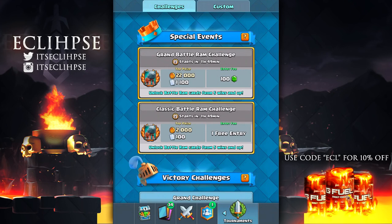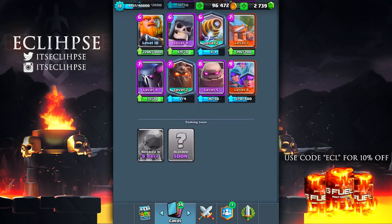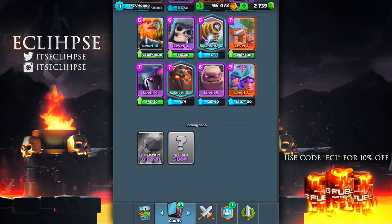This is very similar to the Electro Wizard challenge, because when that came out it gave us the ability to get the card a week before everyone else. Right now in Clash Royale, the brand new Battle Ram card isn't actually released for eight days, so technically you can have this card a week before anyone else. Supercell is coming in clutch and practically giving us this brand new card early.